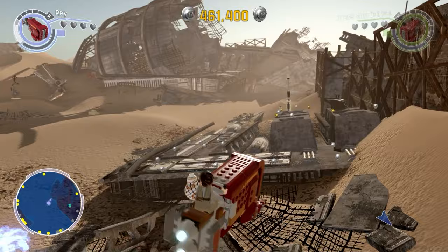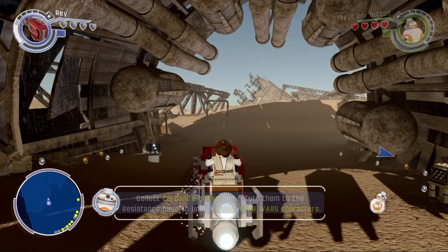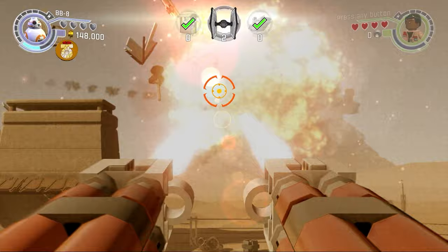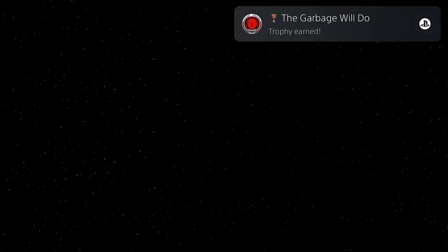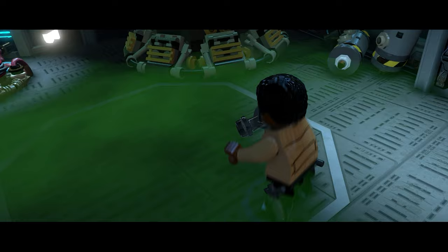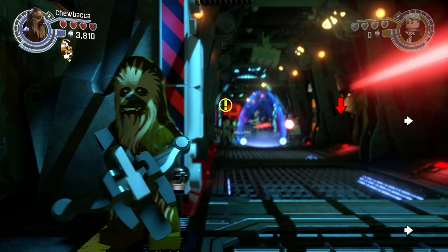I could then explore the open world areas for the first time and could now use Rey's speeder whenever I wanted. There are lots of collectibles and missions to complete in the game's open world areas. I tried to stay on track and continued with the story first though, escaping the First Order once again and leaving Jakku in the legendary Millennium Falcon. Now I could wander around the Millennium Falcon as it serves as a small open world area with some collectibles and missions inside. Then after fixing up the ship, I could begin chapter four — enter Han Solo and Chewie.